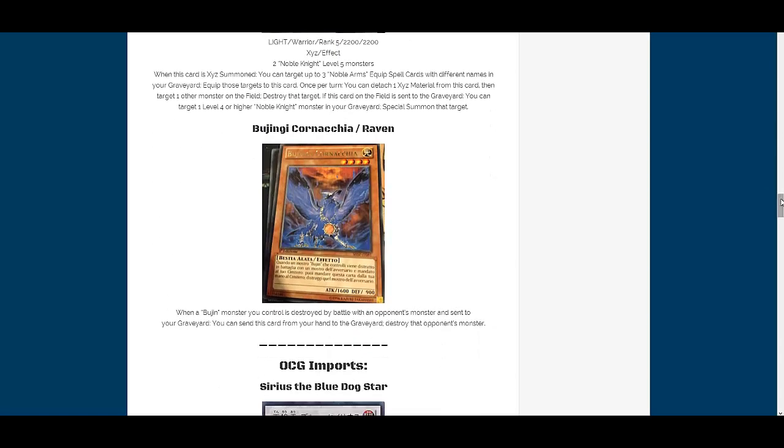We also have the other world premiere card: Bujingi Kornachia — I think it's also supposed to be called Raven. It is a rare card, Light, Level 4, 1600 attack, 900 defense. Its effect is: when a Bujingi monster you control is destroyed by battle with an opponent's monster and sent to the graveyard, you can send this card from your hand to the graveyard to destroy that opponent's monster.